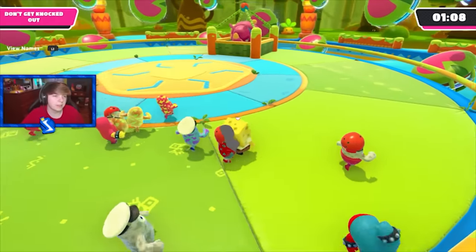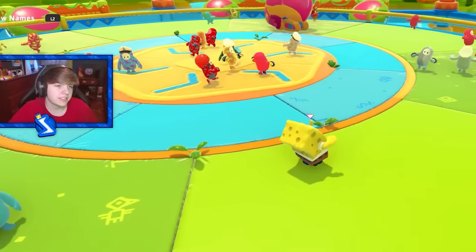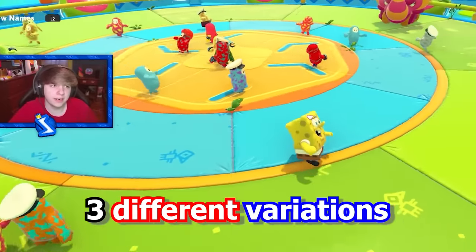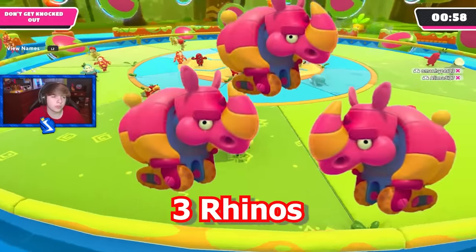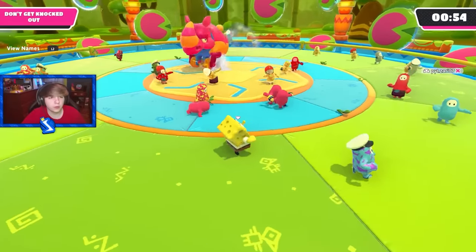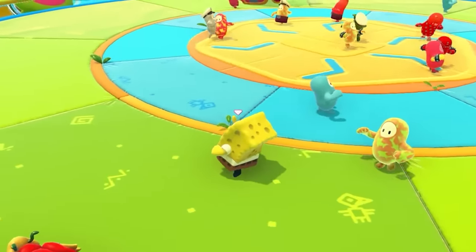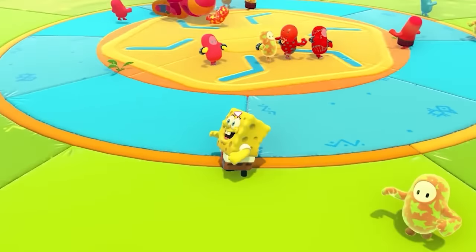Here we go. We got Stomping Ground. This is only the one rhino variation, so this is super easy. In Stomping Ground there are three different variations: the one with three rhinos, the one with two rhinos, and the one with one rhino. The one with one rhino is super easy — you don't even have to do any strategies. You can just kind of walk around the map and dive away when it charges you.